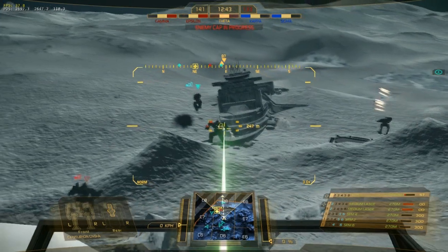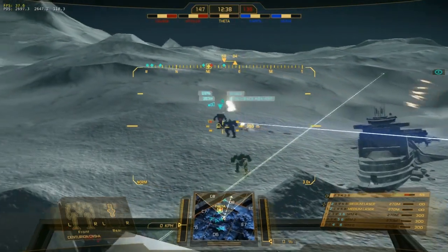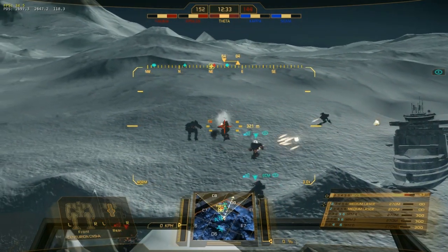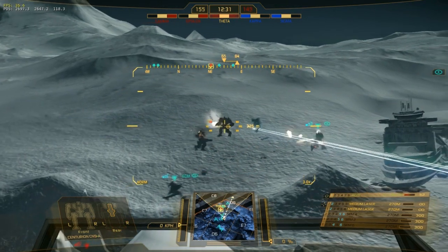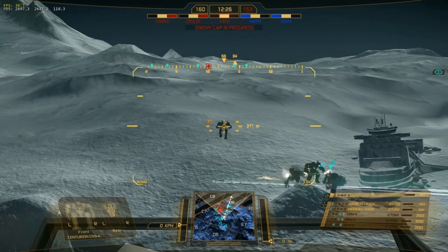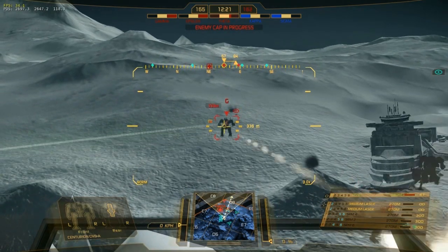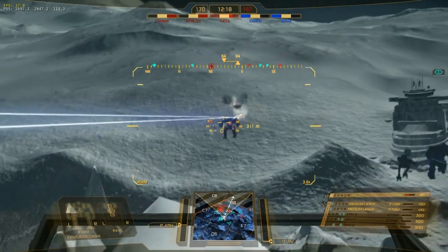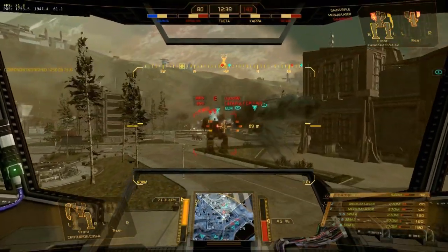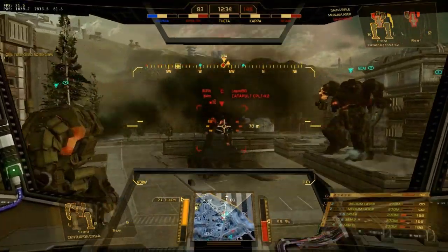Softening up a target first can work wonders. Look at this Centurion — I'm not taking any damage, he's getting trashed. Why get into a brawl when I don't need to? I'm just happy sitting on the ridge shooting him to bits — missing a bit, I'll admit, my accuracy wasn't too good there — but we take him down. You always want to pick and choose your battles as a medium. With this mech you really do have the freedom to do that. So if you are at range and you're trading shots against a Gorse Cat, disengage — why would you stay there? Use cover and your manoeuvrability to bring the fight into a range where you excel. That's the whole point of this mech.